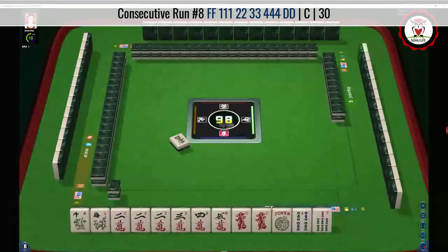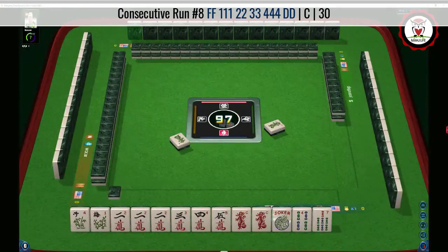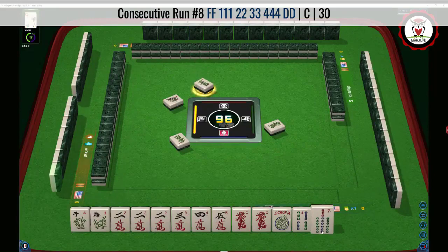So I would downgrade that to a contender, because if we don't draw well, we're going to be stuck. We need to get at least one of these pairs in here quickly. Green dragon.